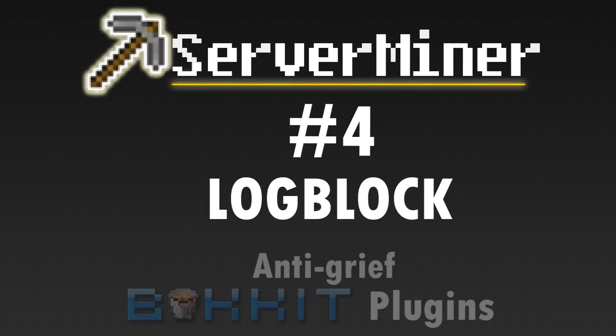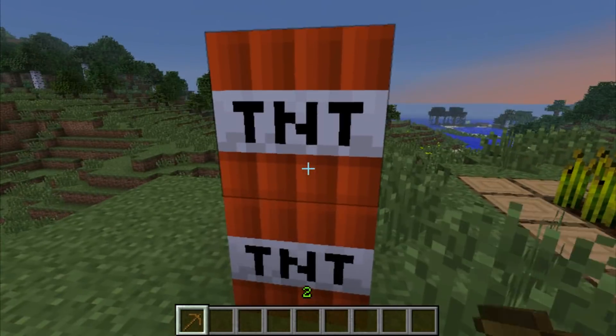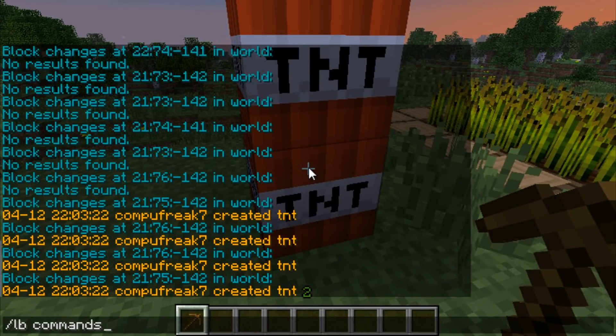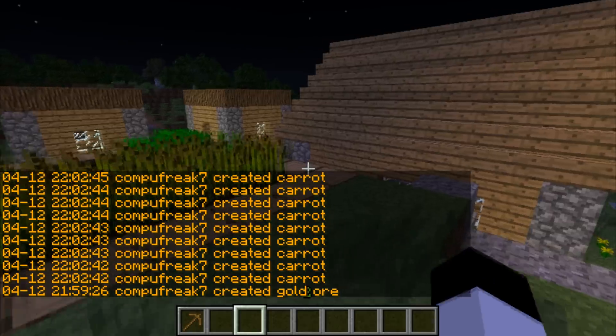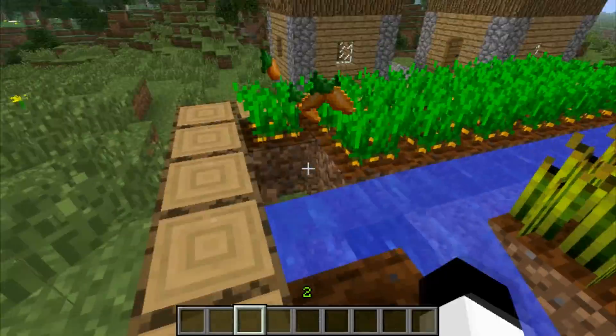Moving on to number 4: LockBlock. LockBlock is a plugin that logs block changes on your server to a MySQL database, which means it's very fast and will cause little to no lag at all. You can then use this data to look up who griefed an area and even roll back an area to the state it was in at a set time, with very limited performance needs. However, the fact that it uses a MySQL database means it requires a little bit more setup effort. LockBlock does what it says on the box, and it does so well. A great 4th place.